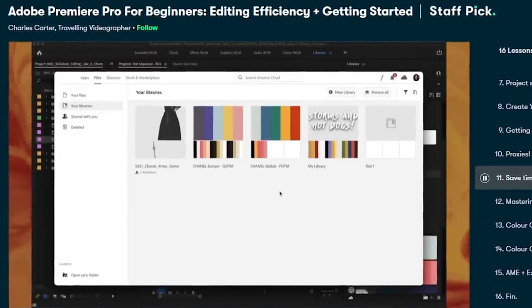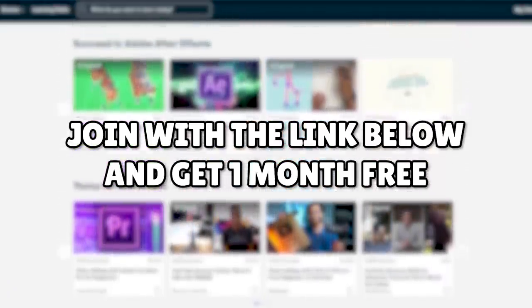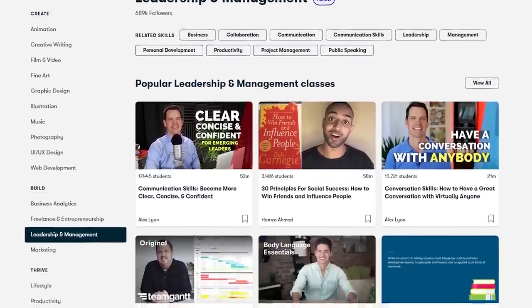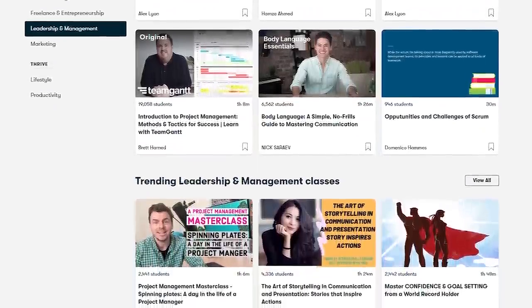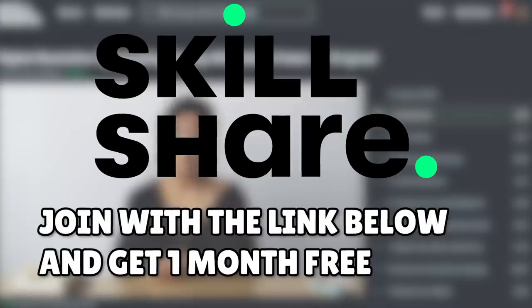Which is something I'm finally getting better at now. No matter what your skill level is, there's something here for you. The first thousand people to join Skillshare using my link down below will get a one-month free trial of Skillshare, and then it's just nine euros a month after that. And it's not just creative stuff — they've got business classes, finance classes, self-improvement classes, really anything. So if you're ready to start learning that skill you always wanted to, click my link down below, join Skillshare, and get started today.